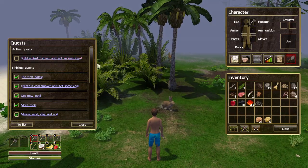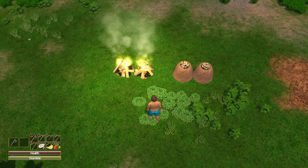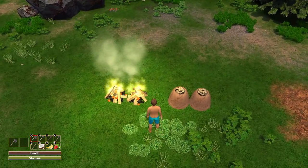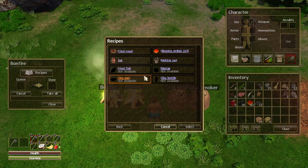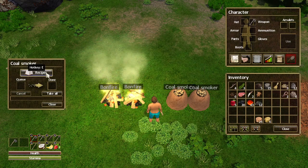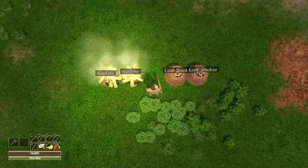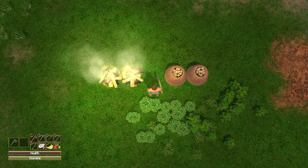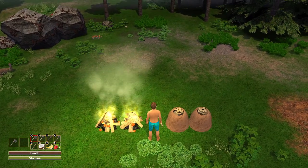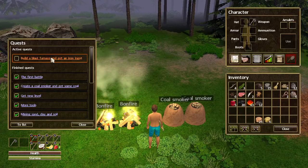The next quest is to build the blast furnace. Also, I added an extra bonfire and one coal smoker, so I now have two of each, which should make it much quicker to make glowing embers or coal. If I stand in the middle I can access both bonfires and both coal smokers — quite a big range to access all the stuff.